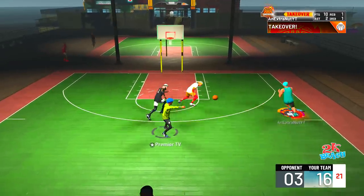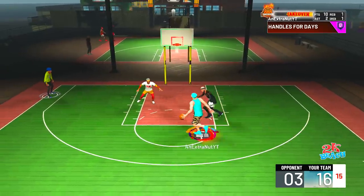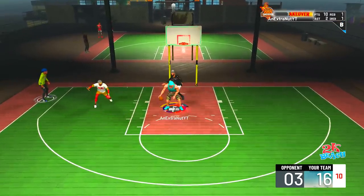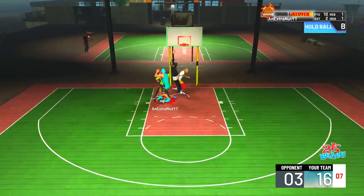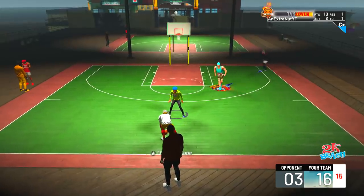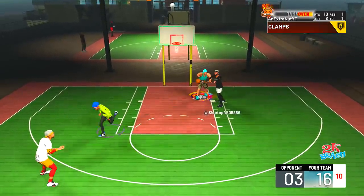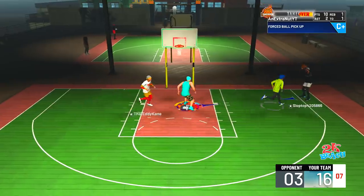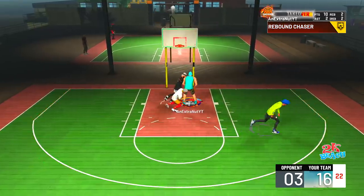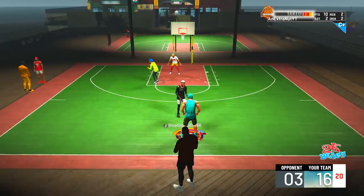This build has post scoring takeover, so I take my man into the post and hit him with the drop step — but my teammate runs into the paint and crowds it. They get the ball, I almost get a steal, it kicks back to the corner, swings it back — full bar, he misses, I get the board, and it's time to take over.